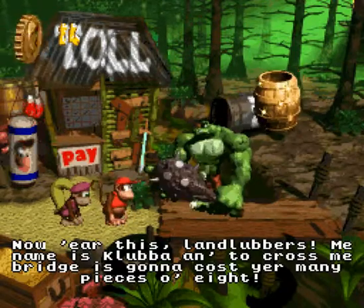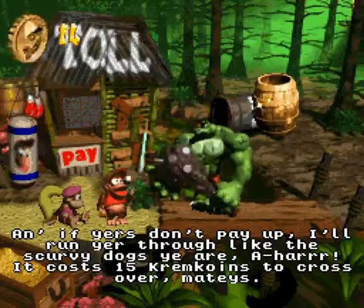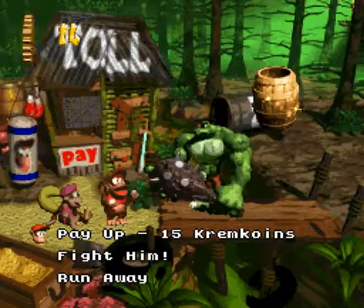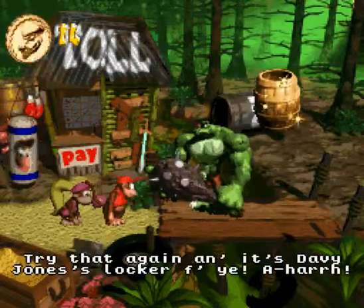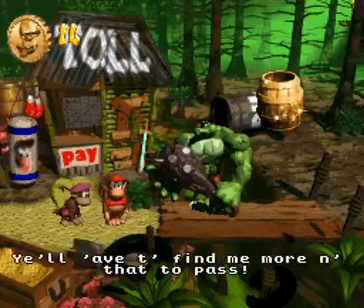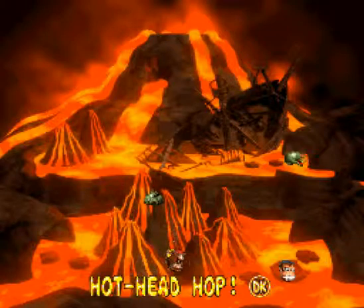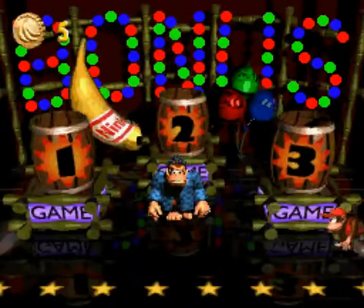Clubba explains it costs 15 Kremkoins to cross the bridge. We don't actually have that yet. You pay your coins here to get access to secret bonus levels — extra content — and he has a lot of things to say. You can also just choose to fight him and he whacks you. 'You must be joking' — I always love that option; it's actually faster than walking away.